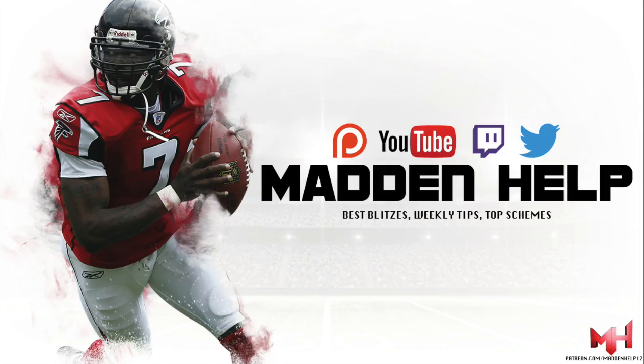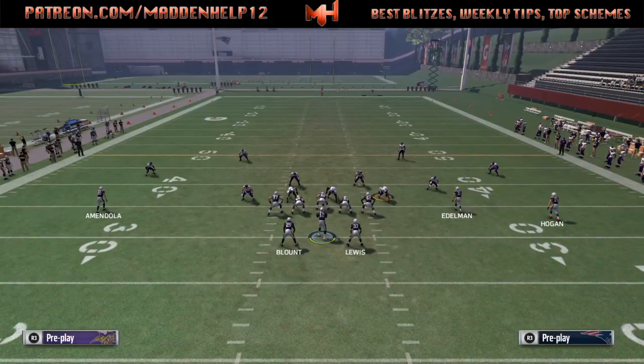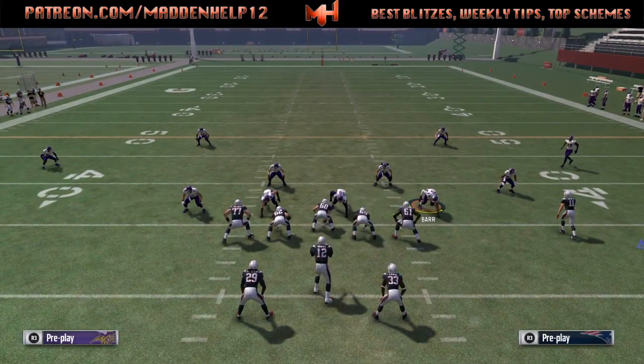What's up guys, we're back again with part 3 of Gun Split Offset. The play we're going to be going over is the play action audible. It's the only good audible out of this formation, but the main thing you want to do is streak the far left receiver.